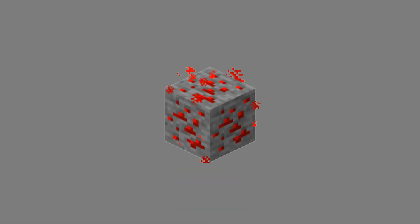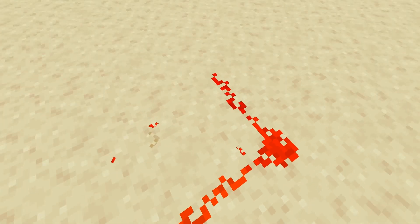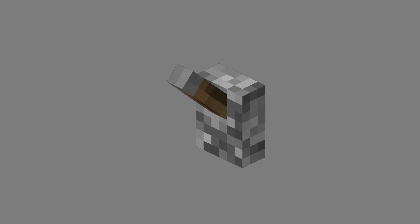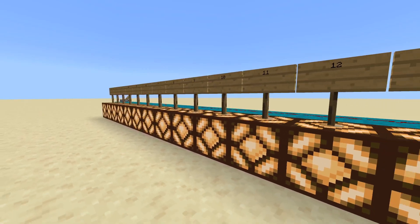Redstone dust is a mineral that can transmit redstone power when placed as a block — at least that's what the wiki told me. You can power this redstone dust with any component that produces a redstone signal, like a lever, or the things shown in great detail on the screen right now. Redstone dust can travel 15 blocks before it loses signal.